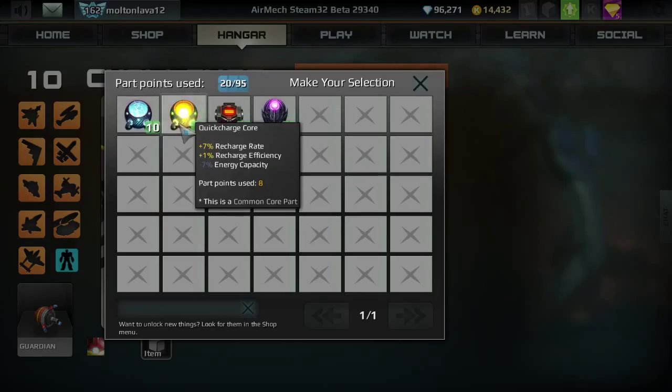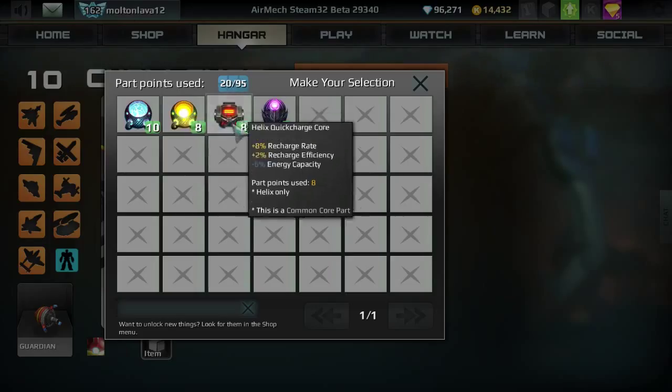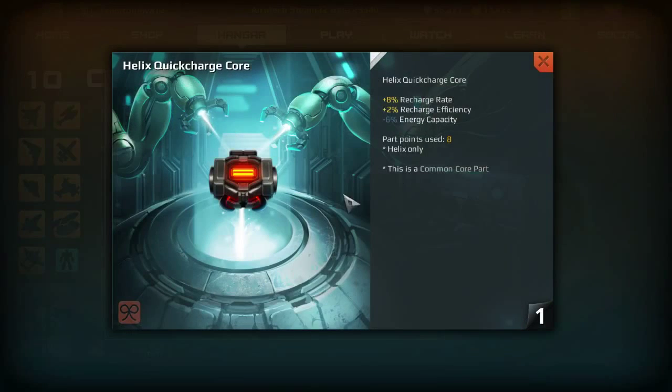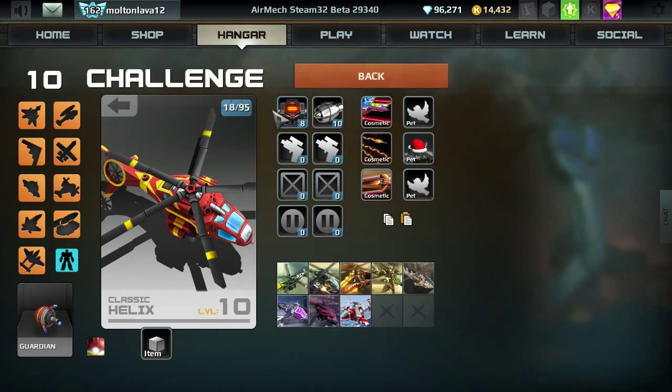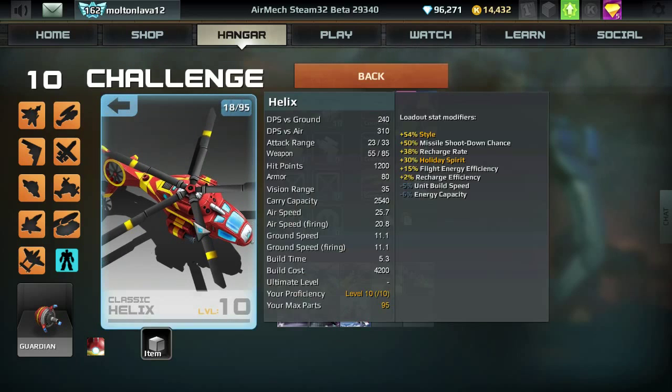I do not recommend the generic quick charge core, because each AirMech has its own specialized quick charge core for that mech only. I don't really use the quick charge cores much because they take away energy capacity. But look at the recharge rate — it gives plus 8% recharge rate. That combined with Asha's plus 30% recharge rate gives me a total of plus 38% recharge rate, so I will be recharging my energy and health very quickly.